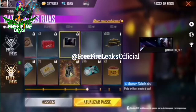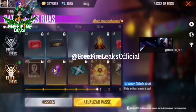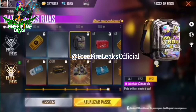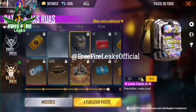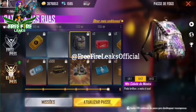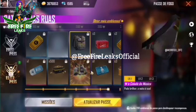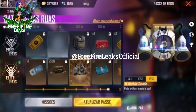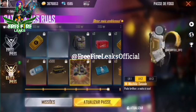This is a dead loot box. This is a new shirt. This is a free backpack. This is our elite pass. This is a special backpack. This is the new level 3 and this is the new level 2.